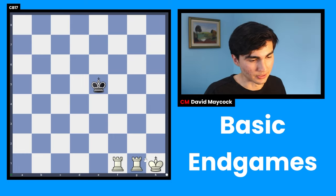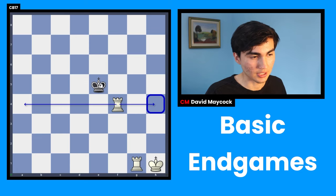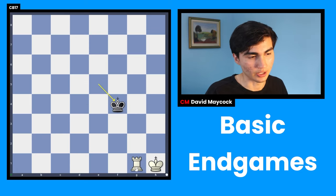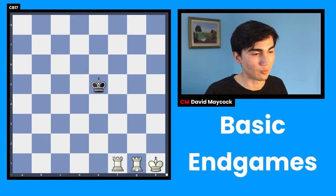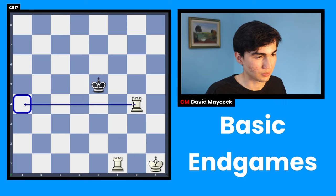Endgame number two is pretty much the same — we have two rooks instead of a queen and rook, and you also have to limit your opponent's king. But now you have to be careful because the rook might be taken. For instance, if you play rook f4 creating a fence, that's right, but it's losing the rook. So you don't want to sacrifice a rook. You want to create a fence like this instead.